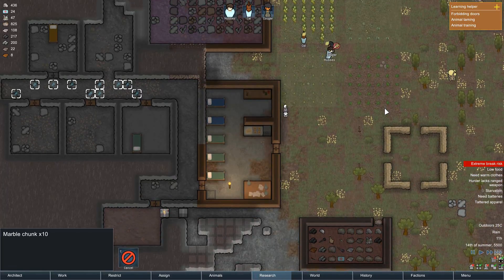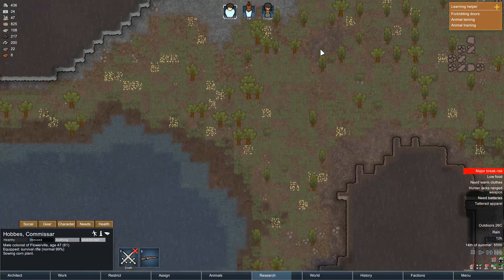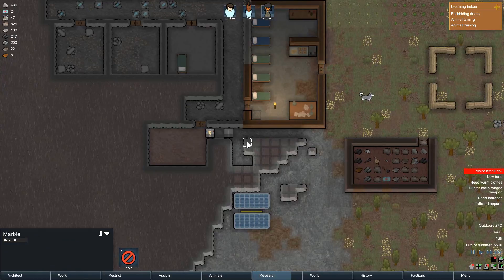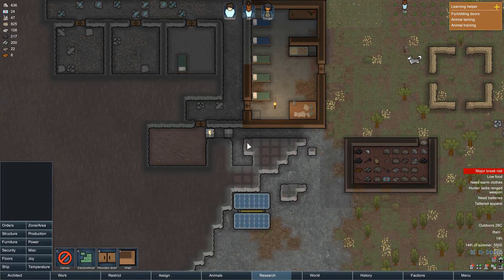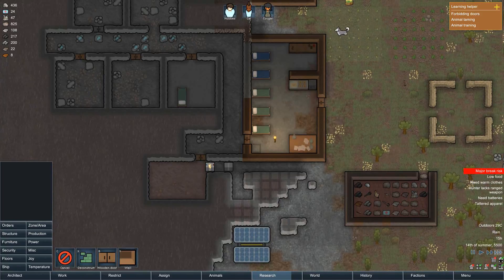Cotton — important. Hobbs, how you doing? Didn't I mark this to be mined at some point? We have low food, need warm clothes. Why do you think I get the cotton here?